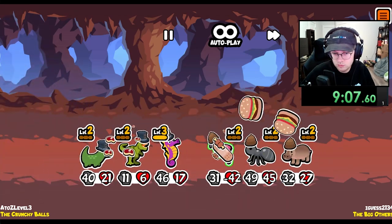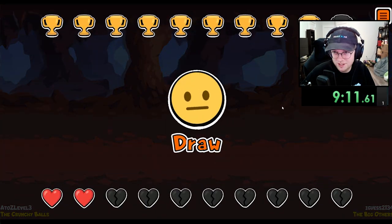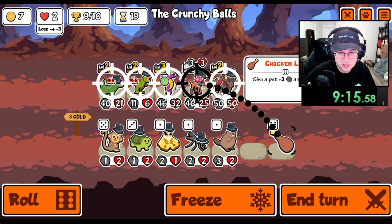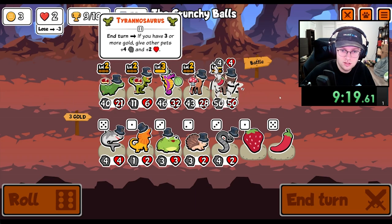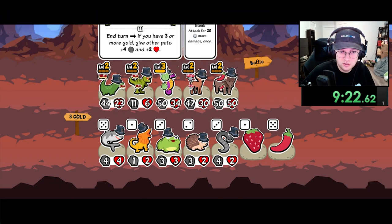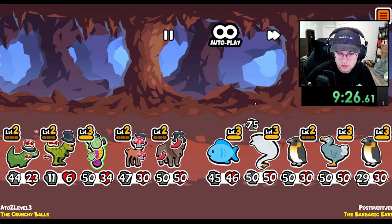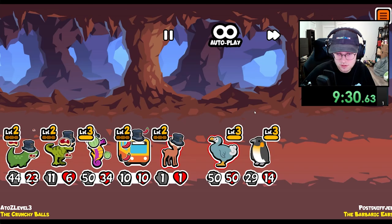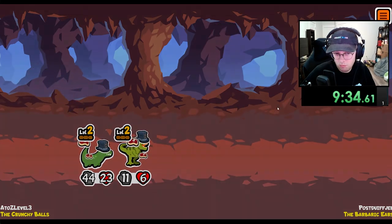And we draw again. Let's just give some chicken legs to you. It sucks because you aren't getting scaled at all. A whole team of 50s — we 100% beat.